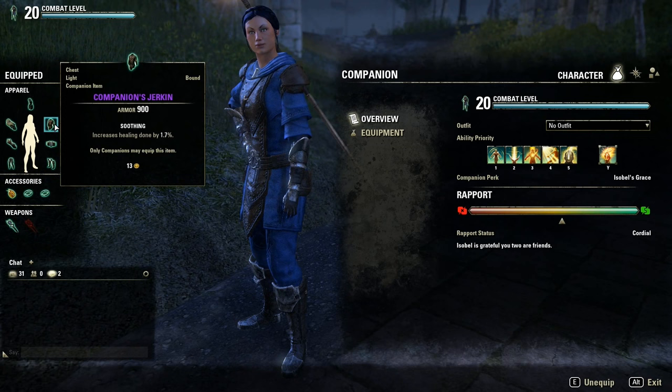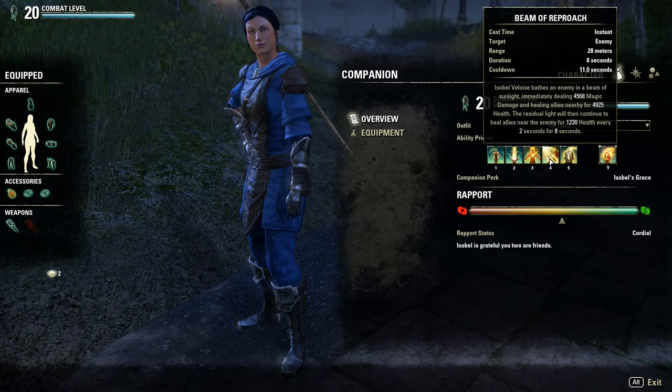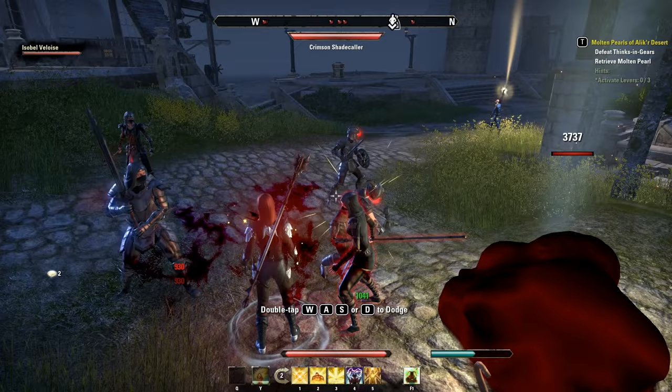For heals, you'll want to equip your companion in soothing armor and a restoration staff. A good skill setup includes: Fortress, Rejuvenation, Blessed Sacraments, Beam of Reproach, Mending Incantation, and Bane Slayer as ultimate.